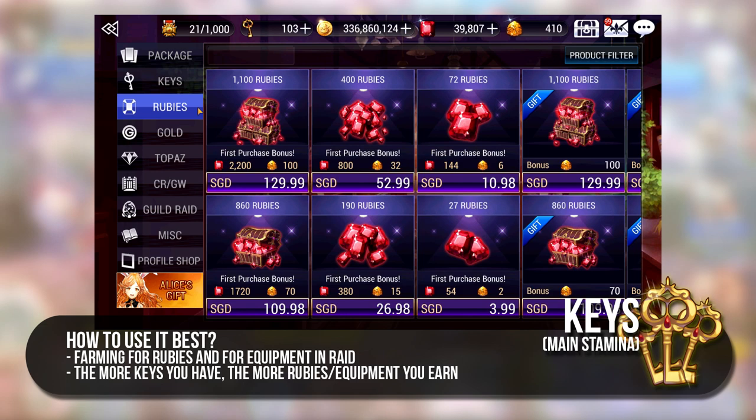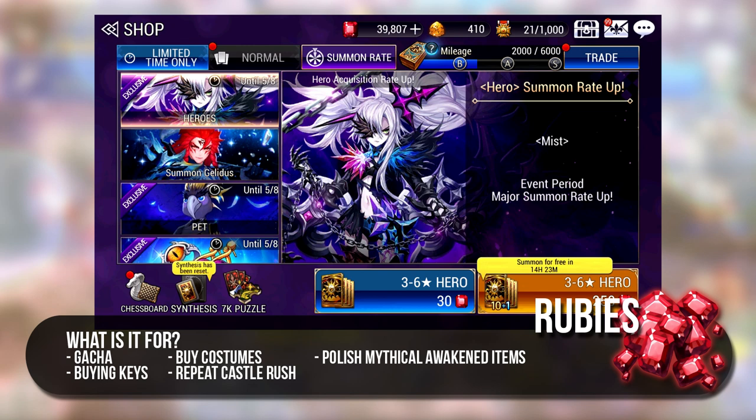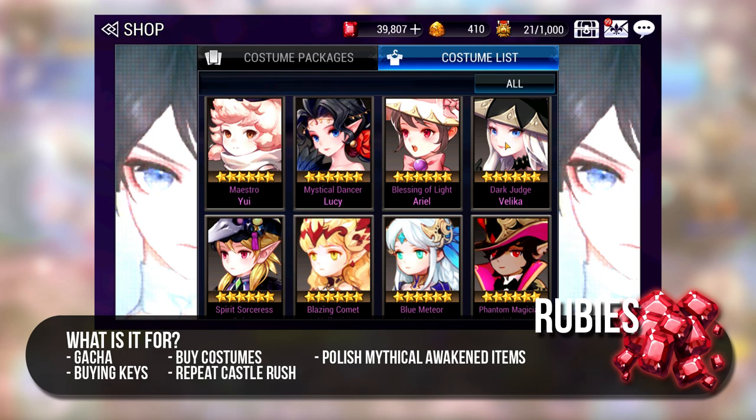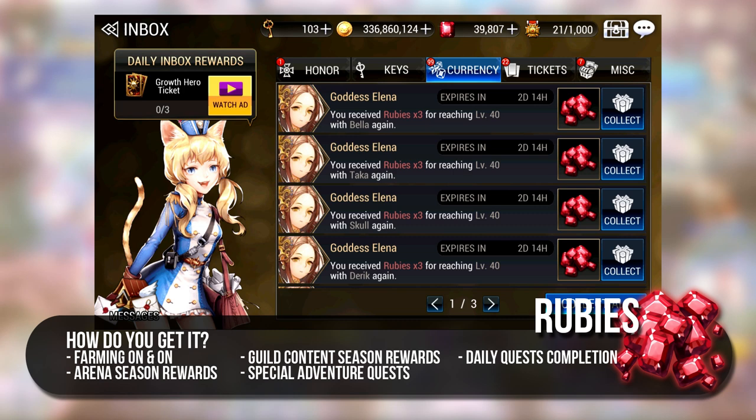Which then leads me to talk about rubies, one of the most important currencies in the game. Rubies are primarily used for gacha, which is the summoning of heroes, pets and equipment. They are also used to buy keys, do repeated castle rush runs, buy costumes and for polishing of Mythical Awakened items. The main source of rubies is via farming — each fodder after levelling from 1 to 40 gives you 3 rubies so having a lot of fodder and keys will make you rich.